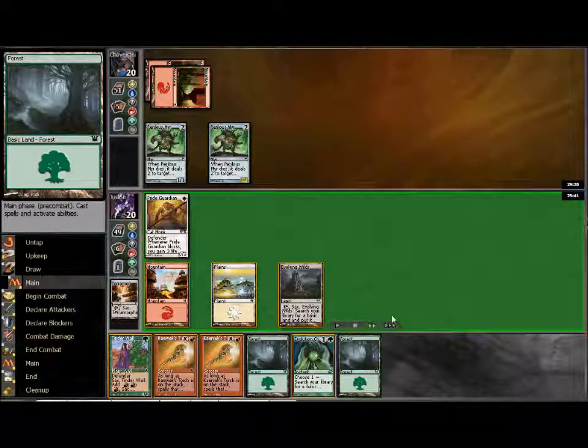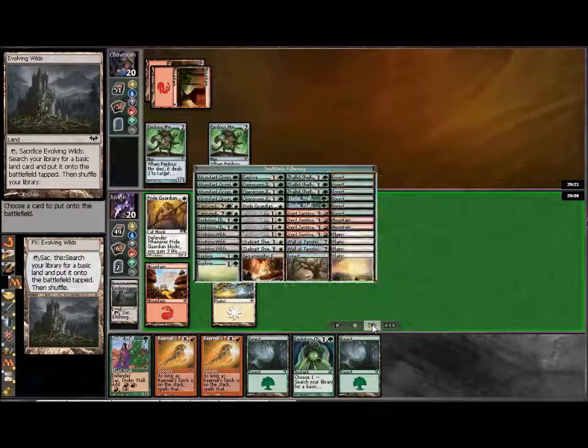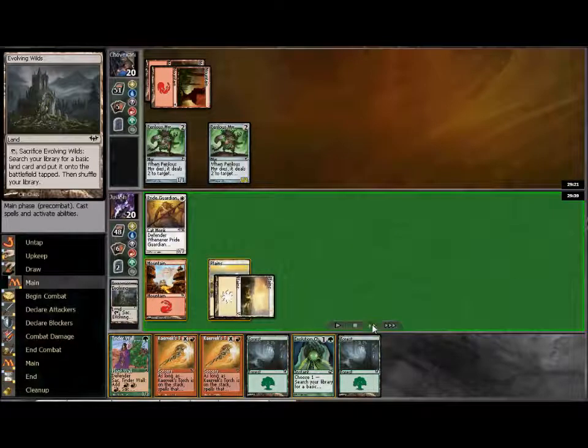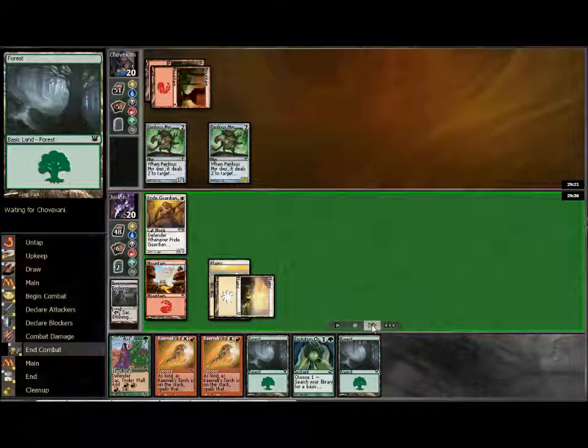Drew into another forest. I had some options — I could have played another basic and still held off on the Evolving Wilds, but I decided I just wanted to get it over with and finally get that out. I got my second plains here, which is essential once you have all the colors — that way when you get the kicker on the defender, you can get that into play.